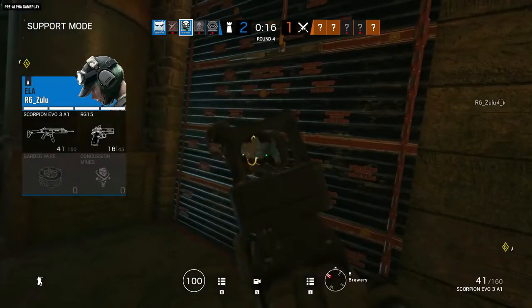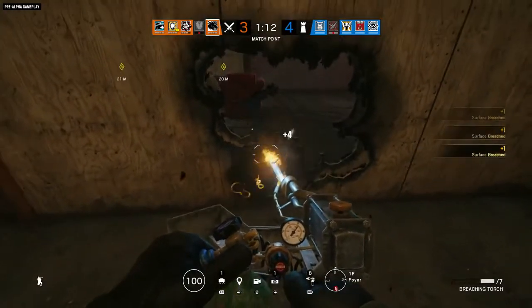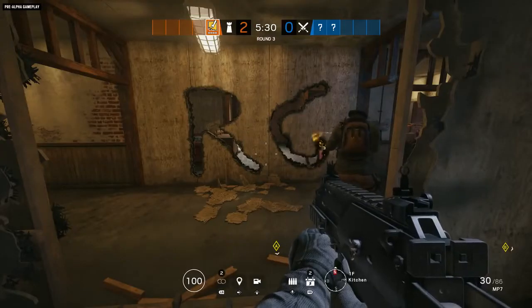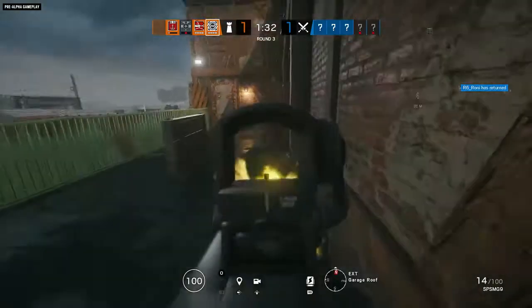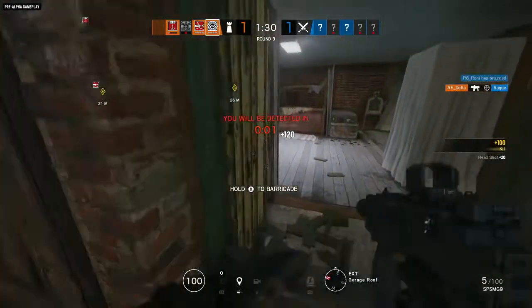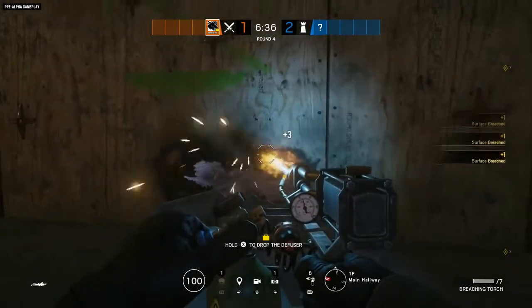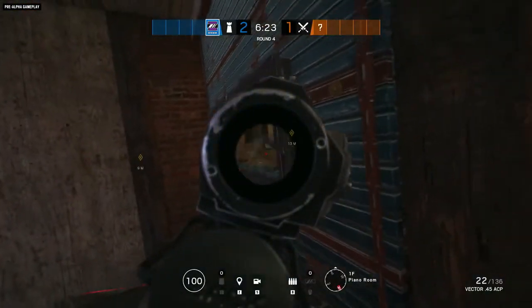Defenders will have to be extra vigilant against small breaches, but Maverick needs to stay sharp as well. The Suri Torch isn't much of a weapon, and its two-meter range leaves Maverick vulnerable while he's crafting his latest work of art. A quick call-out from a defender could leave you vulnerable to a flanking attack, so be sure to deploy that Claymore wisely — or use it deviously, planting it by a small breach hole as a trap for careless enemies.